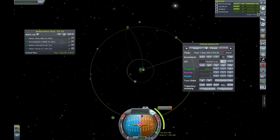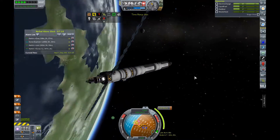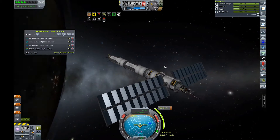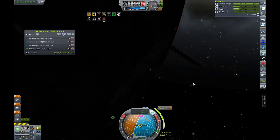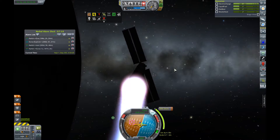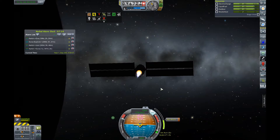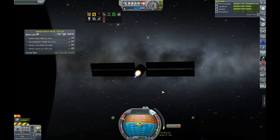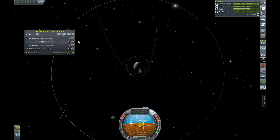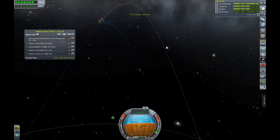The transfer to Minmus was pretty basic — nice low periapsis approach. Time-accelerating to the node — persistent rotation is interfering, I need to adjust for that. It's very dark at nighttime but the silhouette of the probe with the large solar panels looks pretty awesome. A little correction burn — two meters per second is a lot when going out to Minmus. Let the magic of time acceleration do the rest.